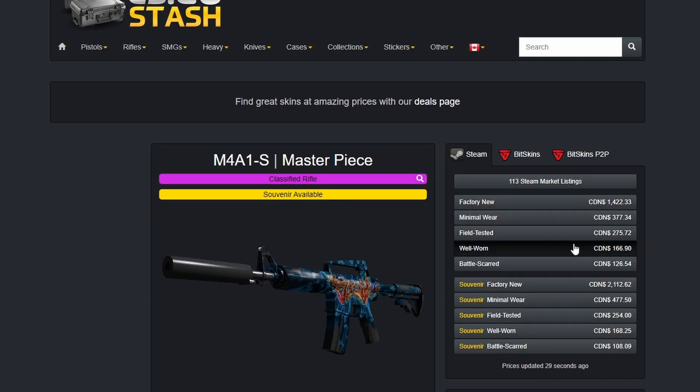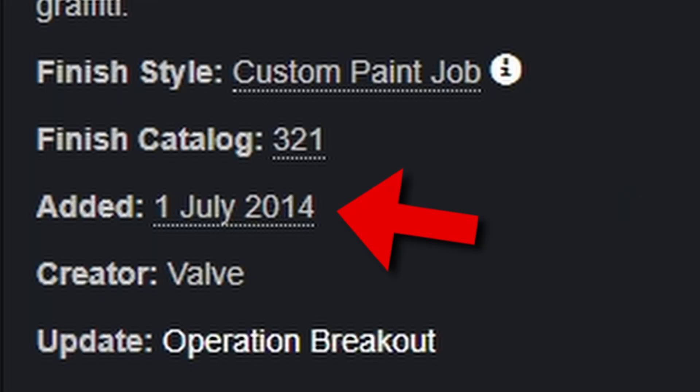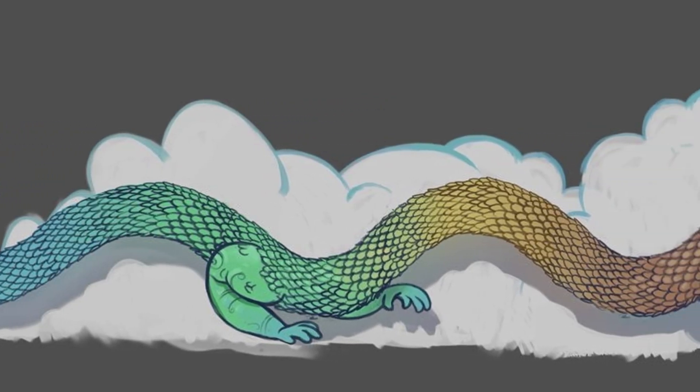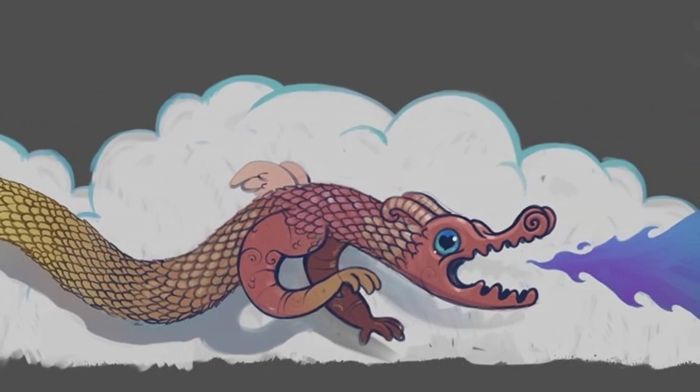We have talked about it previously — the Overpass collection has had the same skin since 2014, which makes it extremely likely, when you compare it to other maps and collections, to receive a new one sometime in the future. But imagine if what we're seeing here right now is actually artwork for a potential skin in the Overpass collection.